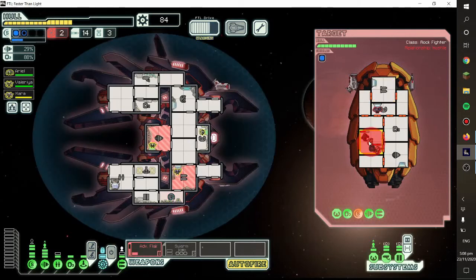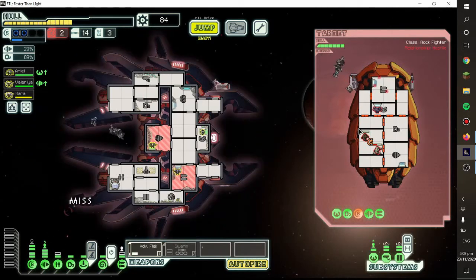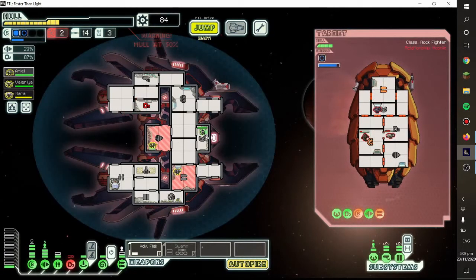Imagine having a ship that starts with four advanced flak cannons — you'd be unstoppable. Because even though it only costs one power, it's significantly better than every other weapon. The normal flak charges 10 seconds and requires 2 power. The flak 2 cannons require 21 seconds to charge, so they suck even more.